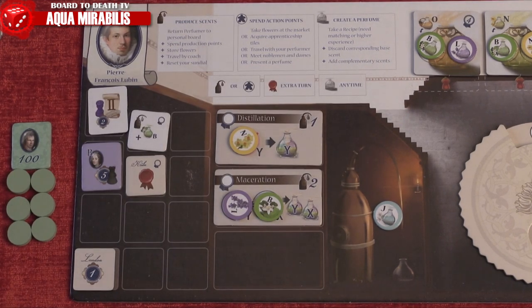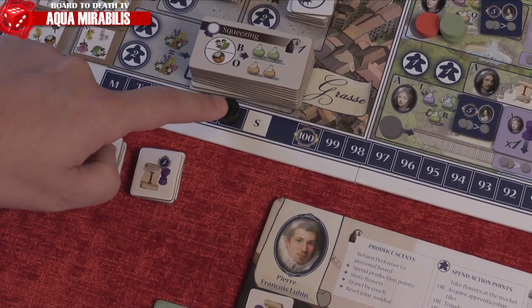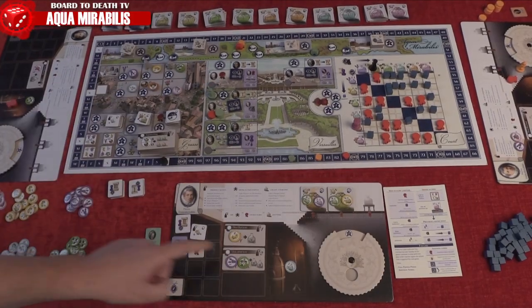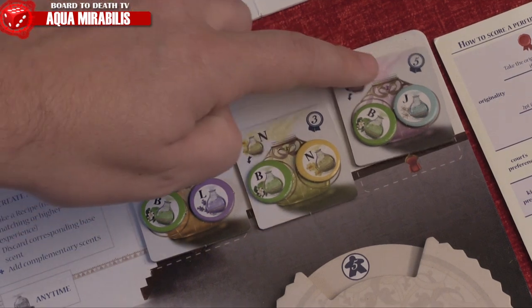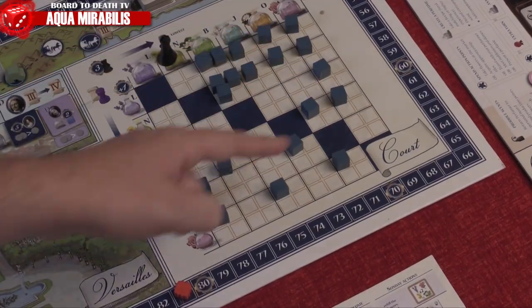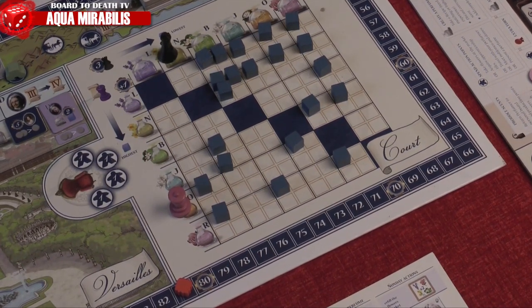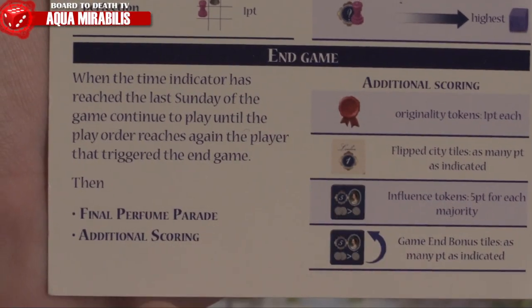Each originality token also counts for one victory point at the end of the game, so choose when to use this wisely. Play proceeds until the last Sunday is triggered, then continues until we reach the player who triggered it. There will then be a final perfume parade with a twist: players can present all their perfumes, no originality tokens are taken, no cubes are placed — you simply present your perfumes and score as-is.